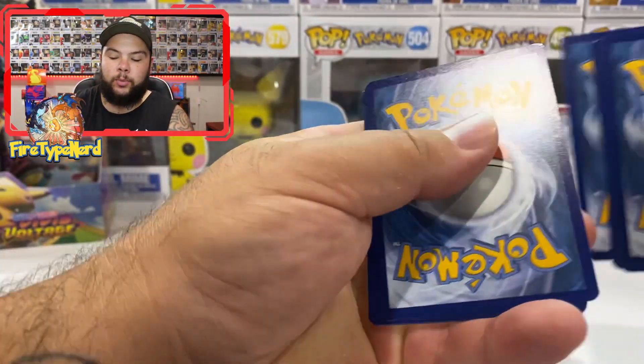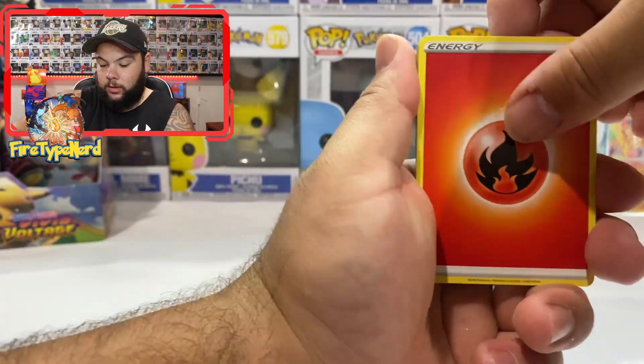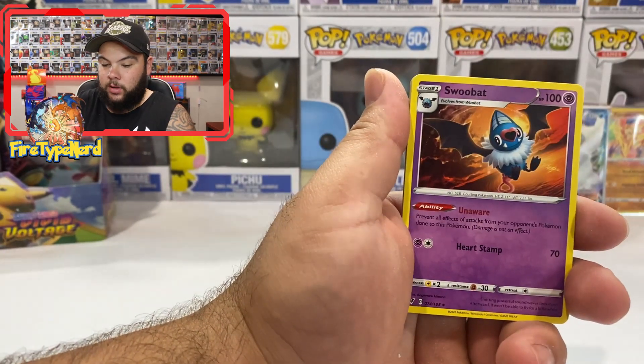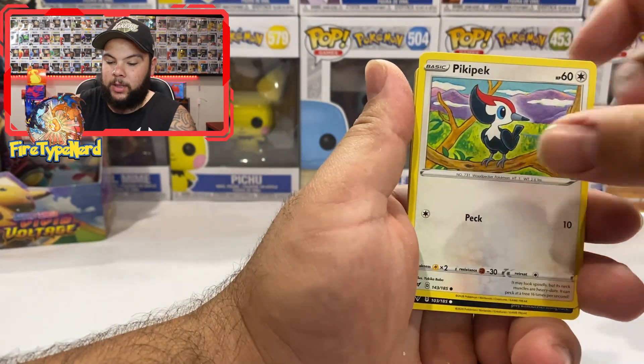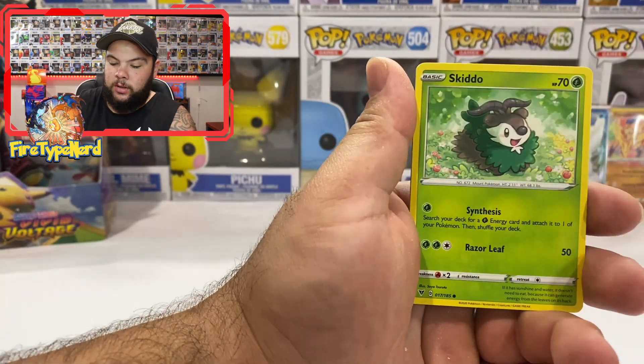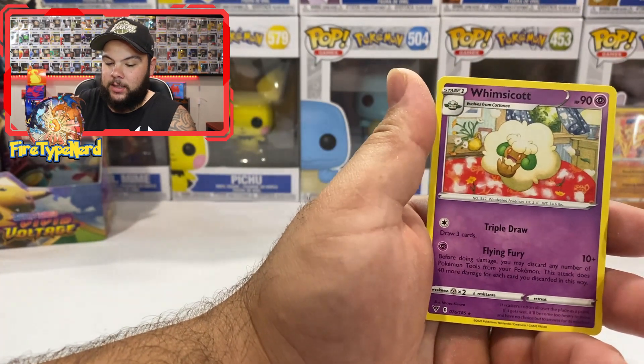Definitely hit me up on Instagram, I'll be happy to send you a couple of codes as long as I've got codes to give you. Magcargo, Rotom Drone, Swoobat, Pikipek, Poochyena, Rockruff, Blitzle, Skiddo, Wash Energy Reverse Holo — and a Whimsicott.